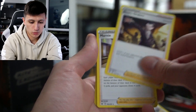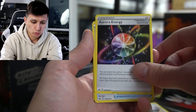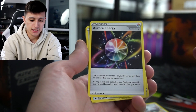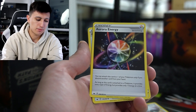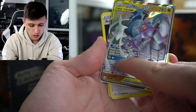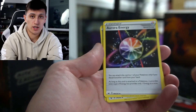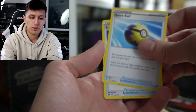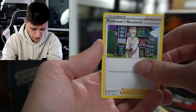We also have another Oranguru, another Boss's Orders, another Marnie, another Switch, Metal Energy, Energy Switch, Jirachi, and Aurora Energy. Aurora Energy is basically a rainbow energy — you have to drop one card from your hand but this energy counts for every type. So if you're missing the water or metal energy required for ADP, this card will count for either one. You're going to want to have Aurora Energy, maybe add another copy or two to make this deck even more competitive. We also got Quick Ball, Scoop Up Net, Metal Saucer, a Metal Energy, Professor's Research, and that is it.